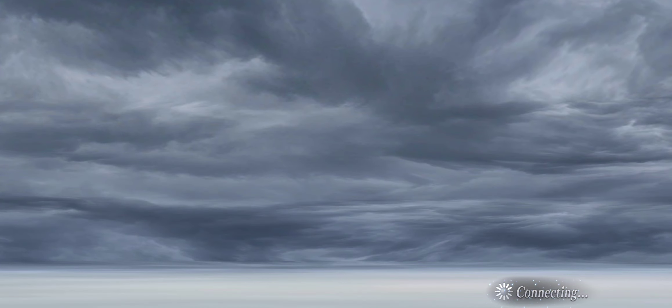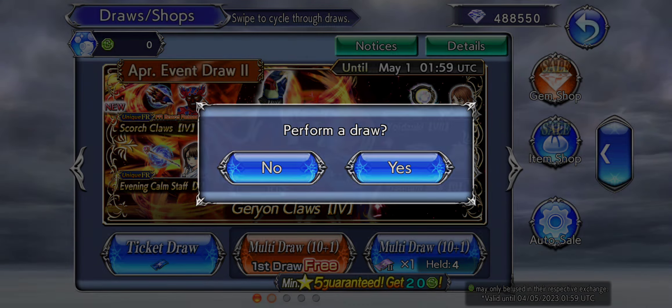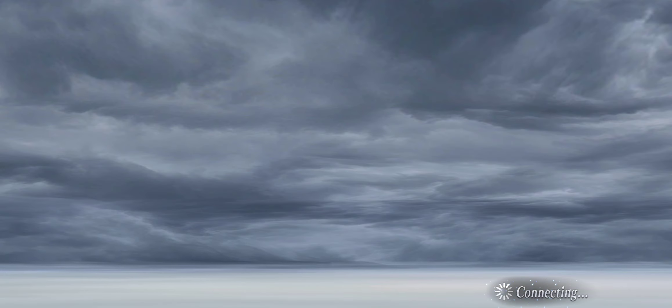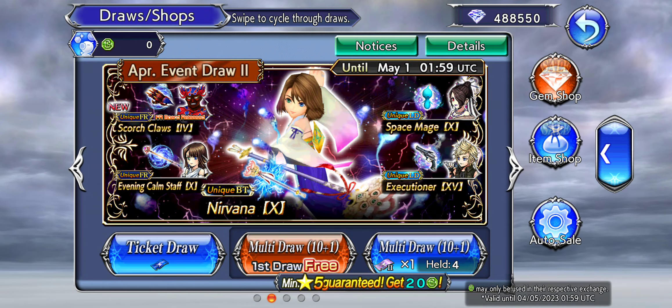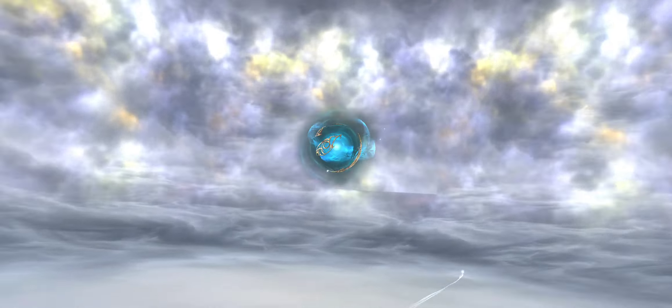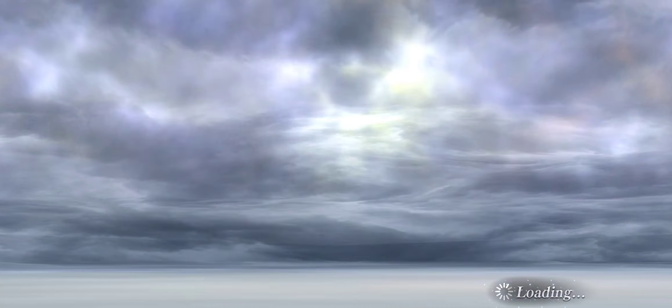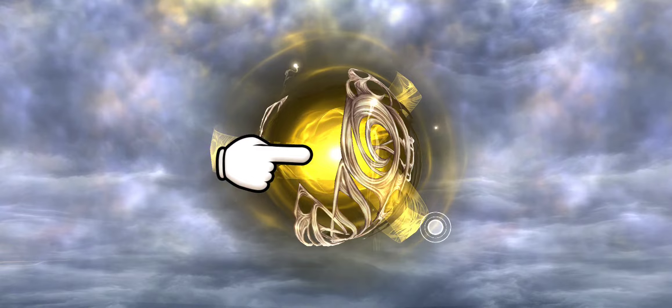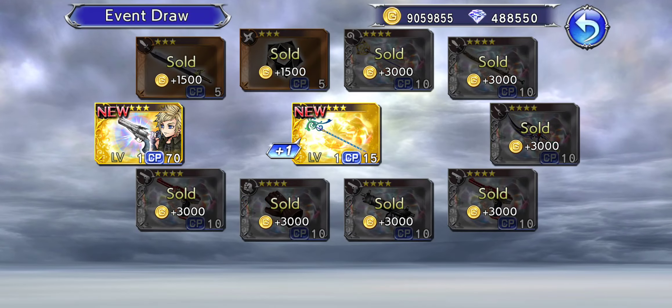Let's grab a counter tank. The simple method works, maybe. We got a Sister A. We do have another free multi on this one. I do already have everything for this banner now, so the only thing I could get here Ruby Conte-wise would be his FR. Nothing on that one.